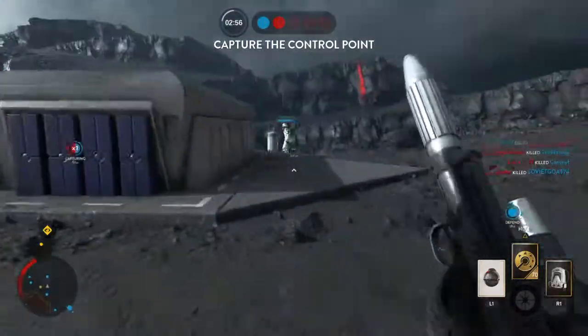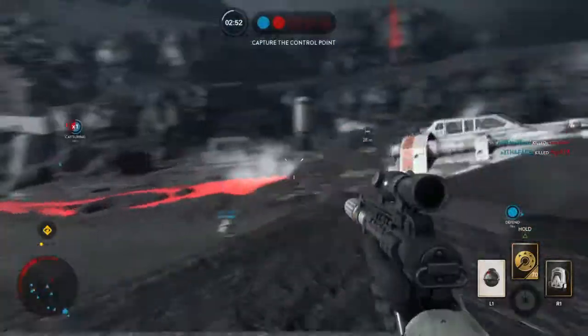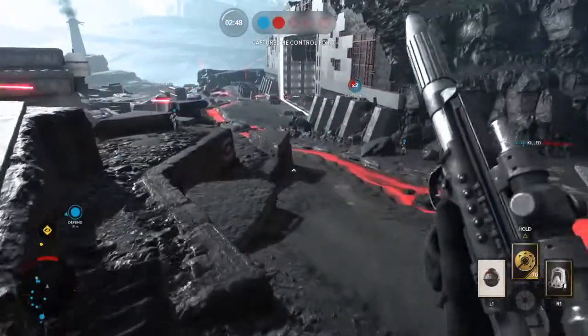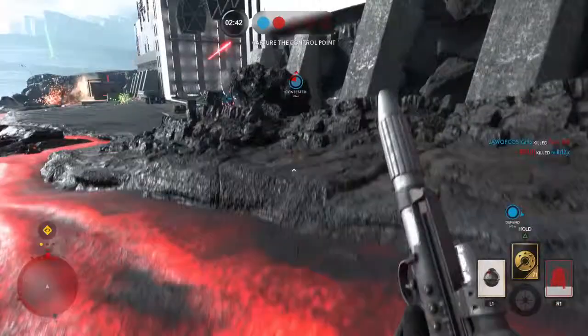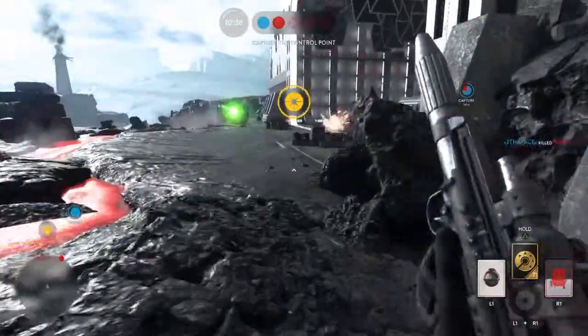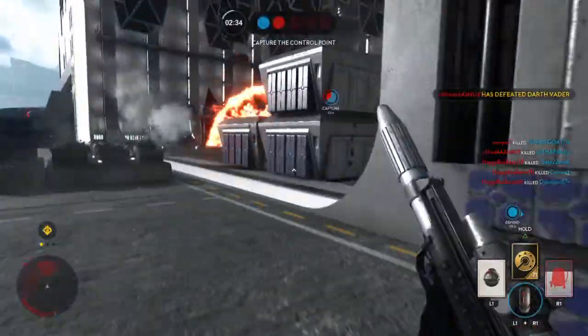So, Walker Assault — when the walker comes out, full-on bombard it. Don't throw grenades because grenades never hit the walker. The amount of Impactors thrown at the walker — I've never gotten a hit on it once. I don't know if people are too far away or just really bad.